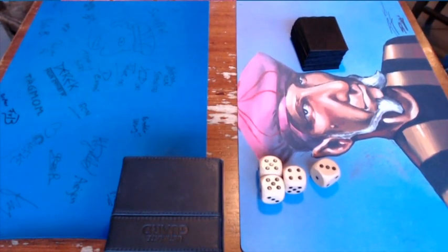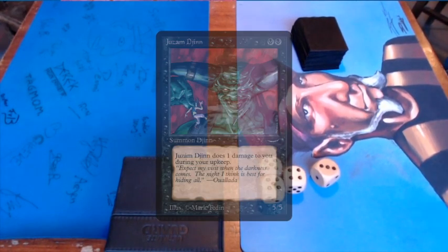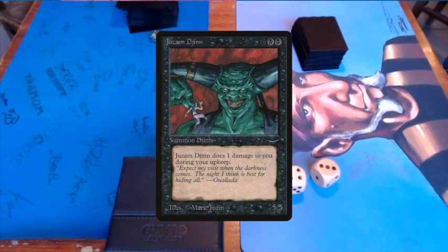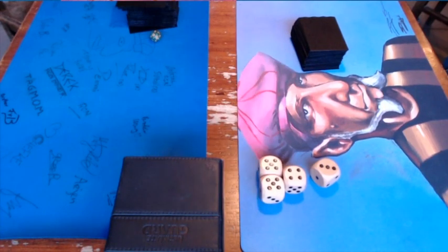One of my favorite cards here, and I hope to see it a lot, is Juzam Djinn. It's just a beautiful card. So maybe we're going to see Land, Lotus, Juzam on turn one — will probably mean I'm going to lose, but hey, it will be pretty cool. So that is the Dead Guy Ale deck.